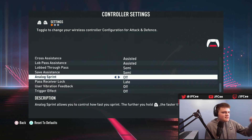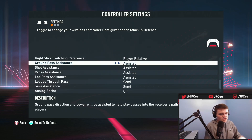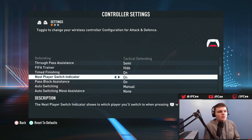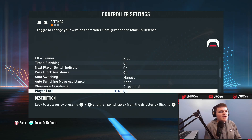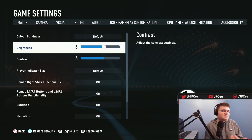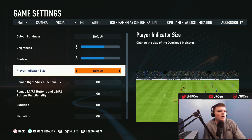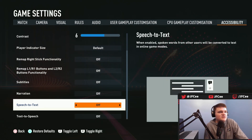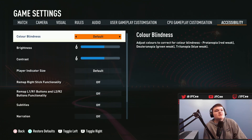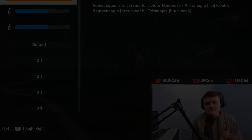In summary, the most important settings in this video: analog sprint — want that off; pass receiver lock — have it on late; shot assistance and ground pass — want those on assisted; timed finishing — want that on; auto switching — probably want it on manual. You can also turn brightness up to six in accessibility settings. Player indicator size — keep that on default. If you have any questions, leave a comment below. Hopefully these settings can help change the game for you.